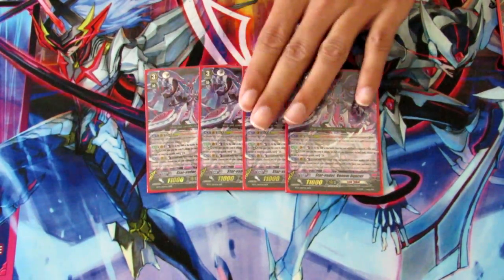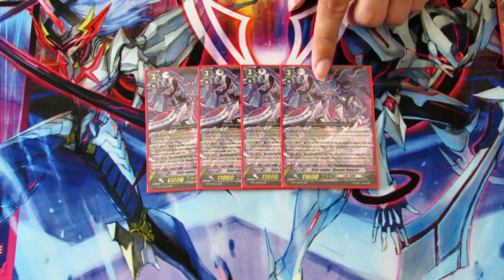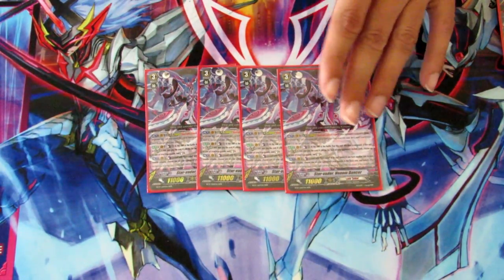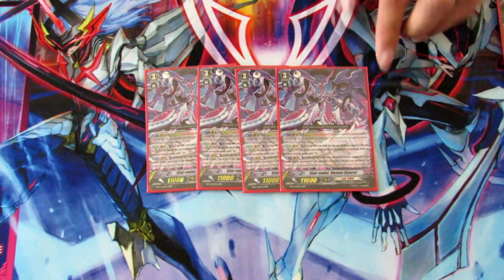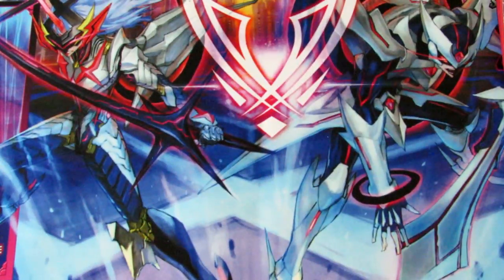The bread and butter for the deck is going to be his Legion skill. So after he attacks while you're in Legion, you can Counter Blast 1, and for each of your opponent's rear guards that is locked, you get to re-stand one of your own rear guards. Ideally you want to lock four of their rear guards, and then you get to re-stand both of your rear guard columns for even more attacking power, ending the game.